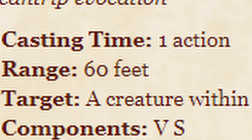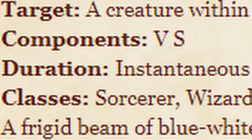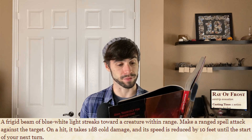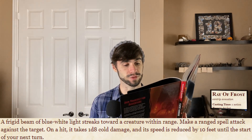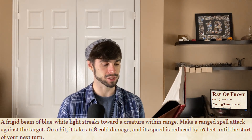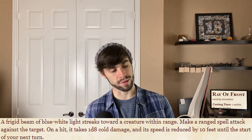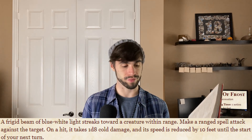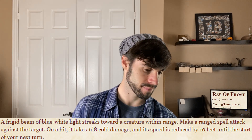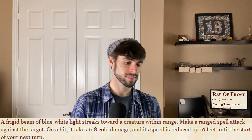Evocation cantrip, casting time of one action, range of 60 feet, components verbal and somatic, duration instantaneous. A frigid beam of blue-white light streaks toward a creature within range — make a ranged spell attack against the target. On a hit it takes 1d8 cold damage and its speed is reduced by 10 feet until the start of your next turn. The spell's damage increases by 1d8 when you reach 5th level for 2d8, 11th level 3d8, and 17th level 4d8.